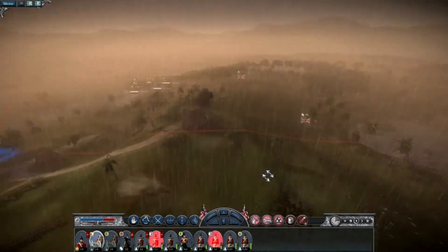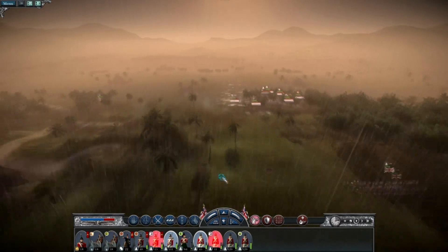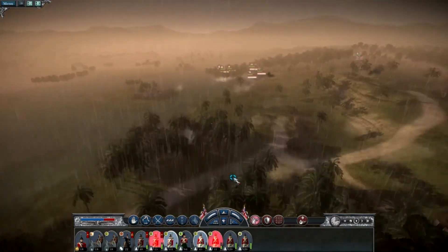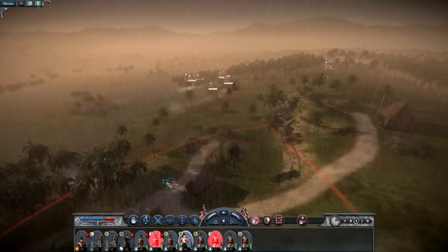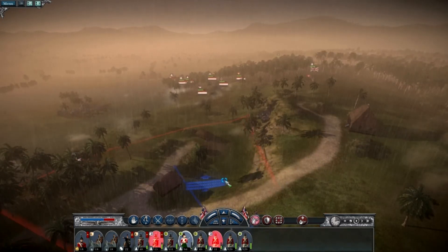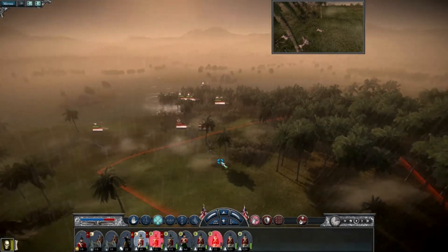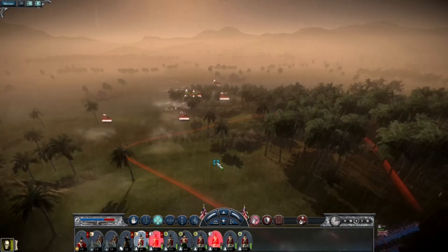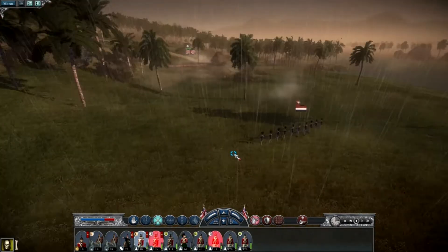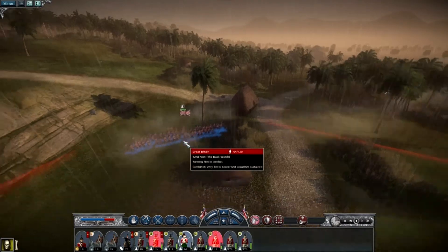I think one of those shots didn't count - the weather affects it quite a lot. We've got quite a lot of units moving forward. Let's continue to weaken them and get a more defensive position. Yes - there we go, we've killed the general! That was some lucky shot - the general's running! Well, the general's not running because the general's dead. The Black Watch is still alive - I think the units still alive are the elite ones.